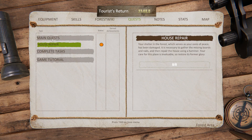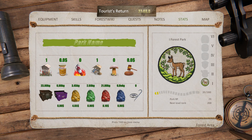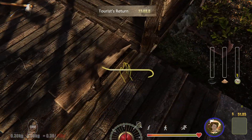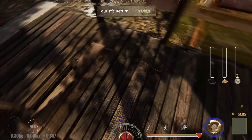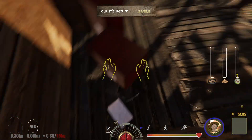Under the Tab menu you've got house repair, quests, notes, stats, and your map. The quest is basically to fix your house. I noticed earlier where all the stuff you ordered just gets thrown into one room — and I could have sworn I got a flashlight too, but I don't see it here. Could it be buried?